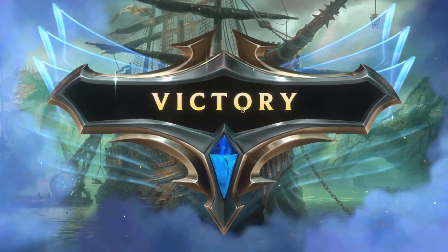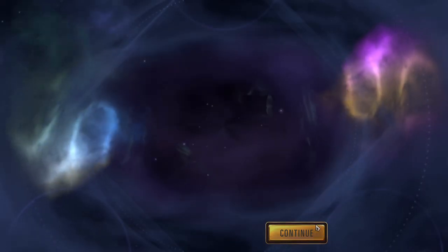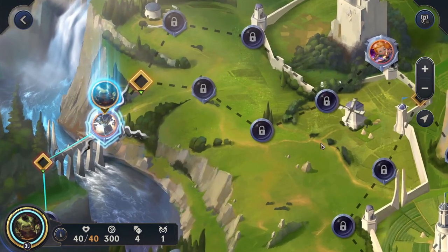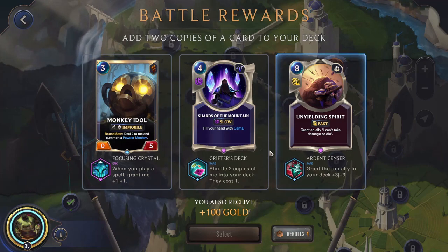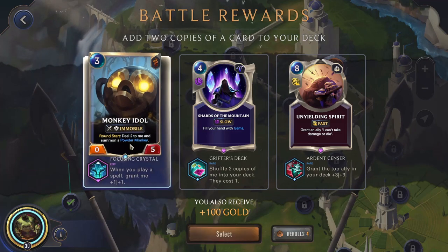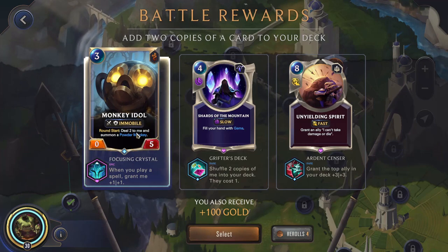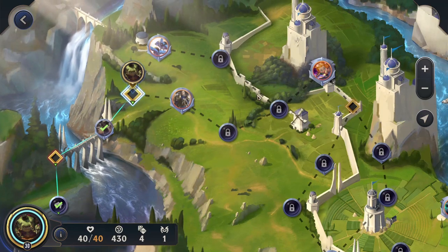So Tom Kench does cost four mana, so it does take a little bit to get him on board, and he's really the one facilitating our capture and cloning playstyle. I think we'll actually go with the Monkey Idol. Since this is constantly going to be damaging itself and buffing itself up, this will be great to capture just to give a unit a whole bunch of stats. We might not end up playing it because it's a pretty low-tempo play, but it's still better than the other cards.